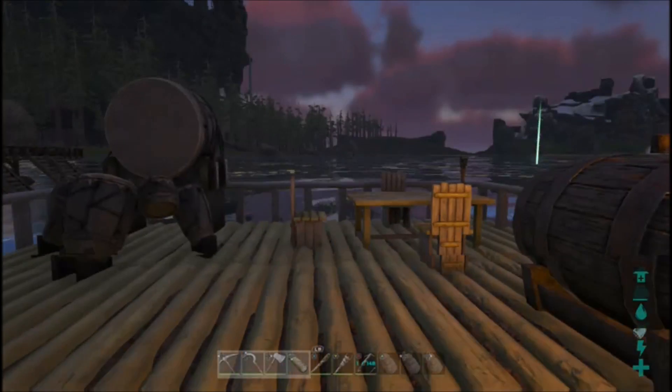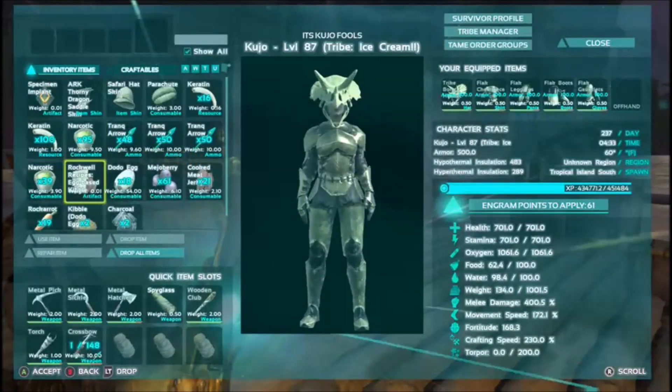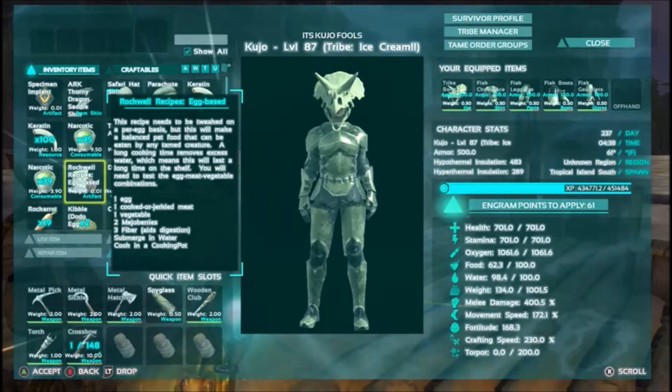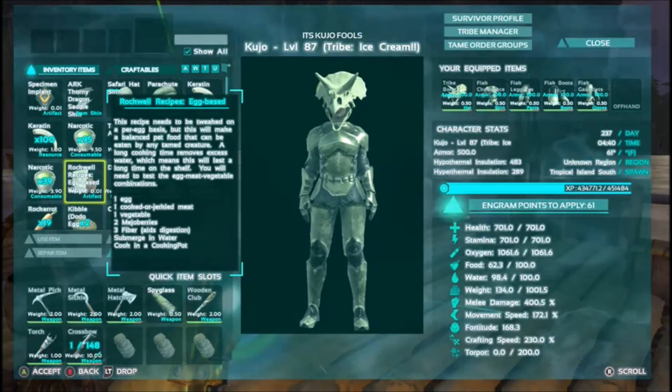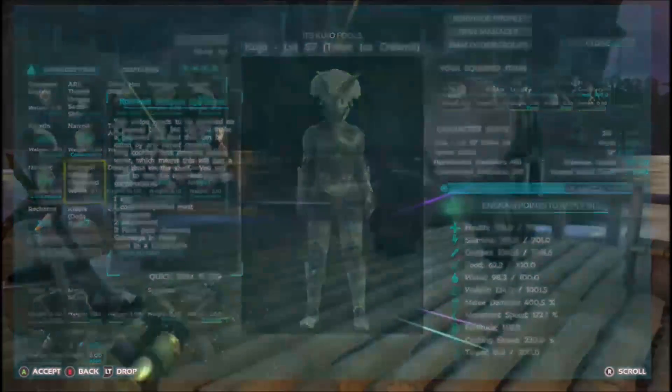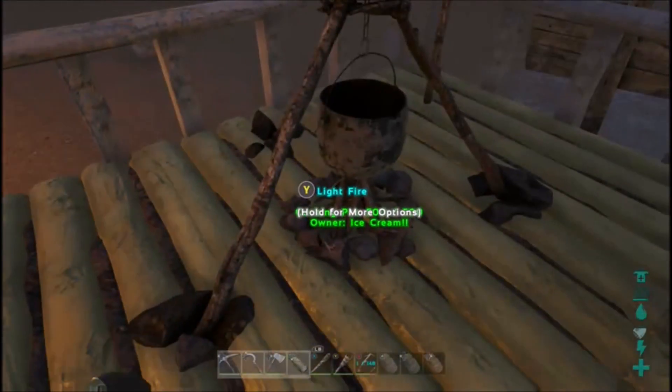I do actually have the recipe right here and it calls for one egg, one cooked or jerkied meat, one vegetable, two medjo berries, and three fiber for digestion.